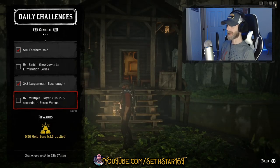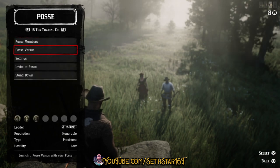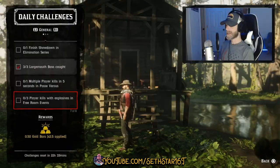Number 5: Multiple Player Kills in 5 Seconds in Posse Versus. In the Posse Versus menus, open a persistent posse with an offensive playstyle. Have the leader fire up something like team infighting or hunt the leader, and get at least two kills within five seconds of each other.